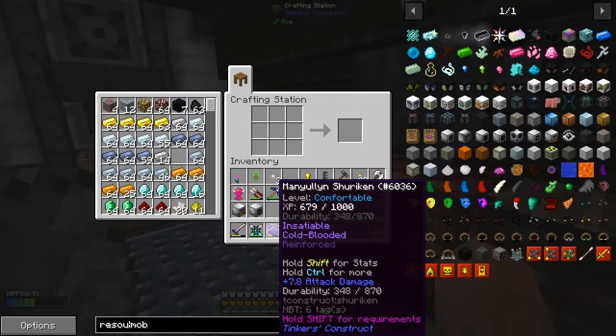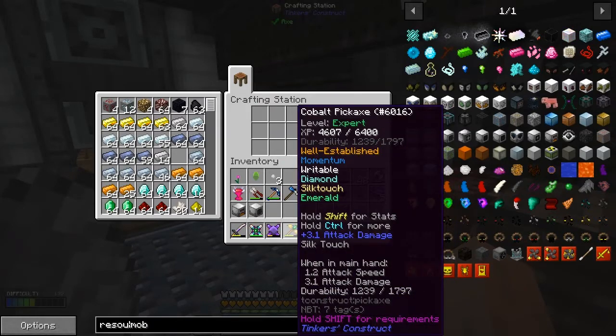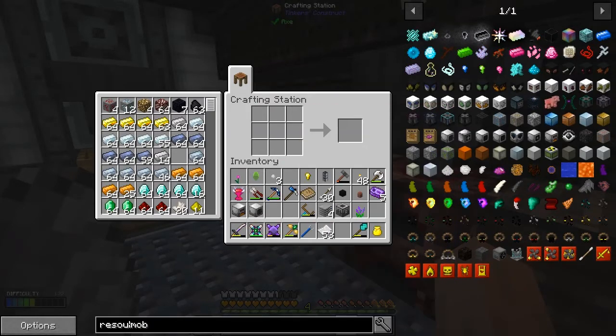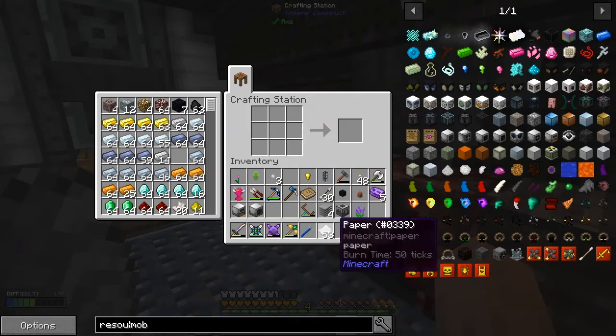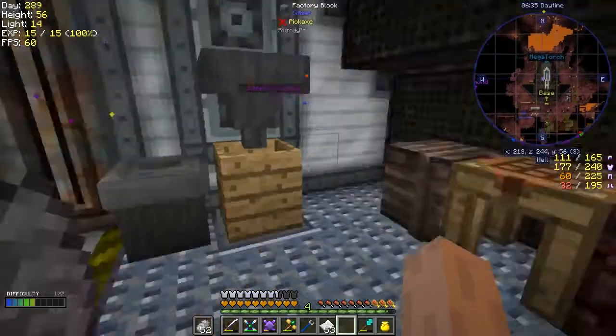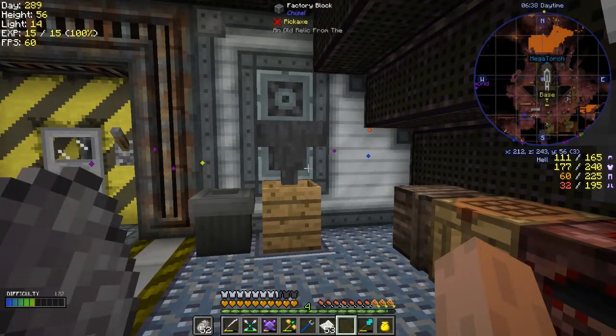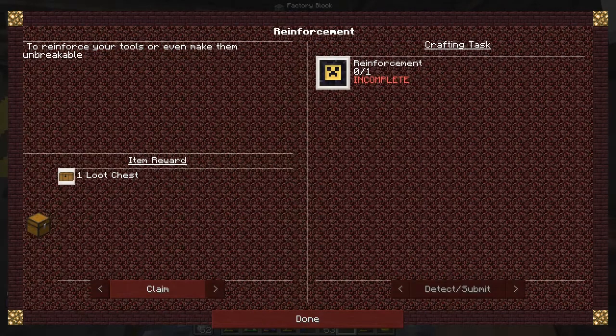I want to get that one up to Expert — so it goes clumsy, comfortable, adept, expert, and then another layer after that. The nearest thing to this one is going to need another 2,500, and that should go up there. Let me have a look at some more quests. We've completed the last one and presumably get a loot chest — let's claim that. Done!